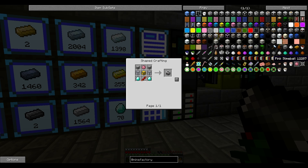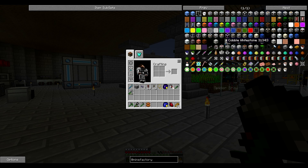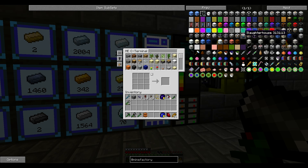The pink slime — how do you get a pink slime? I need to make a slaughterhouse, not a grinder. So where is the slaughterhouse? Slaughterhouse — this one.